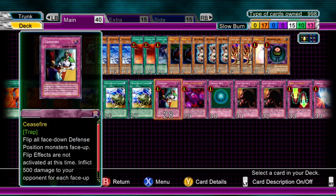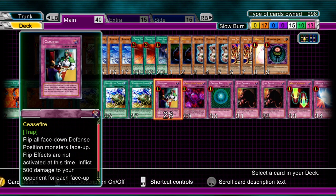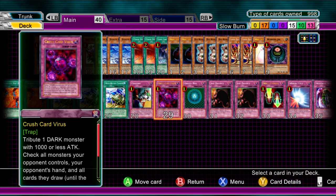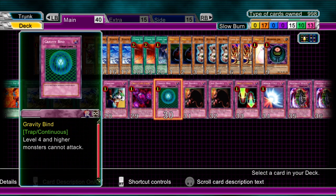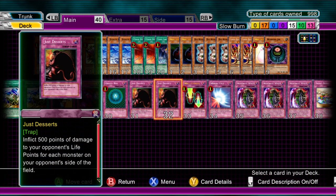Moving into traps: Ceasefire — it is heavy damage. Remember, if you've got Stealth Bird on the field you can flip it back face-down before using Ceasefire. Crush Card works with a lot of cards here, so definitely have that. A Gravity Bind — it's a staller. Two Just Desserts — can be debatable but they can cause heavy damage.